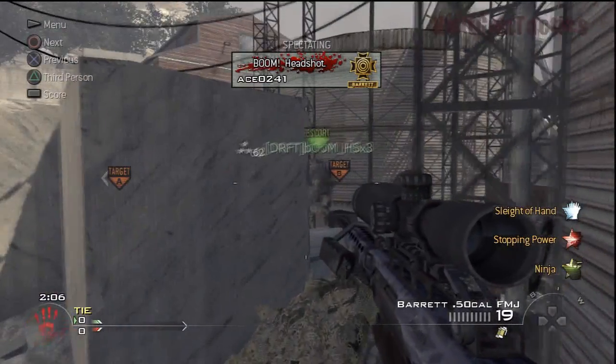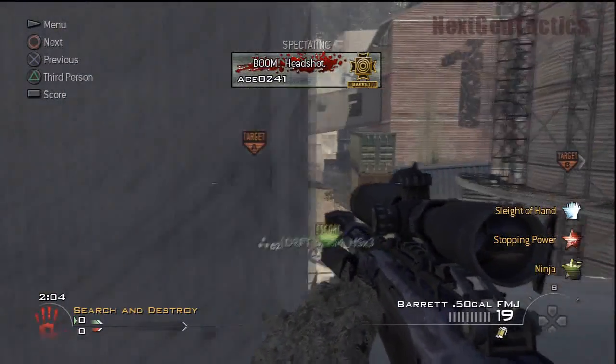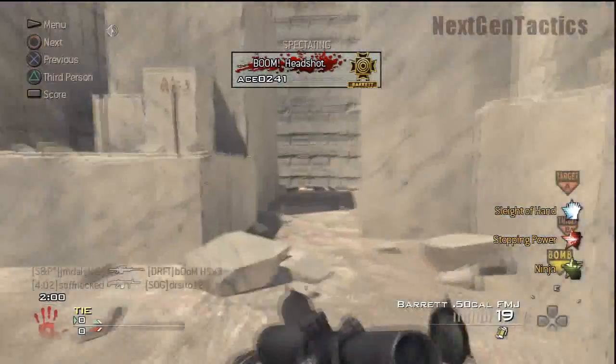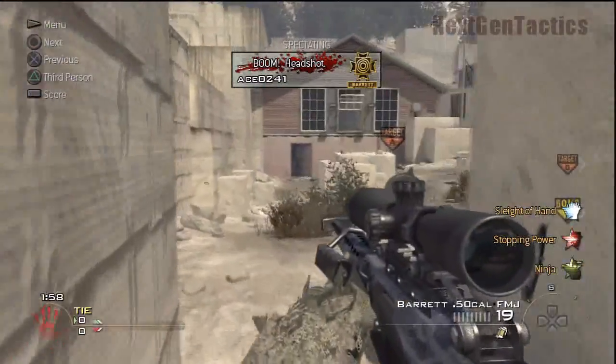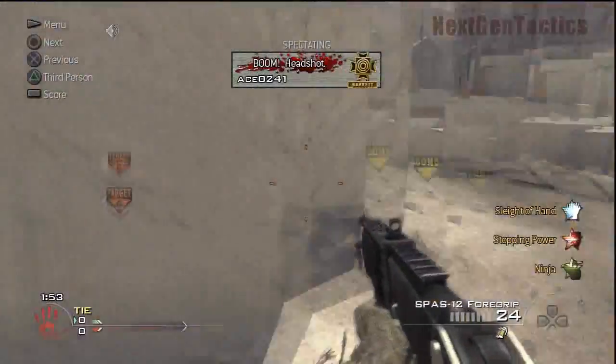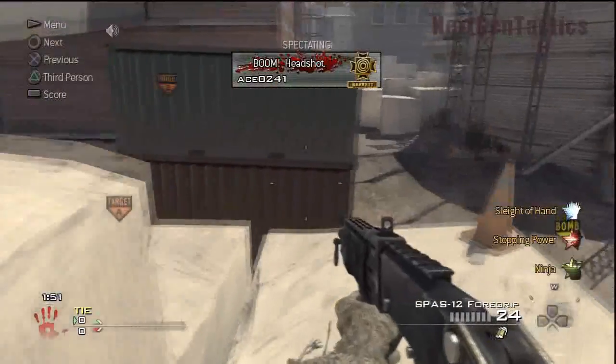We're going to move in a bit slow. We know this guy's coming over on the right side, so hopefully he's taking a look. But he gets smoked by the sniper that we just got a hit marker on. And I'm sure if we could hear Ace right now, he'd be swearing about getting a hit marker.